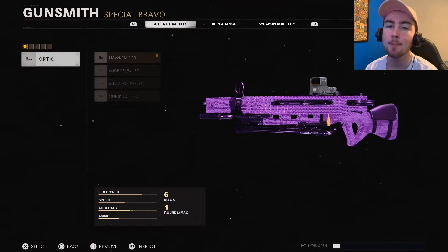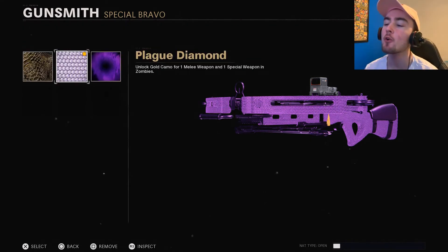I know a lot of you guys do like the Plague Diamond camo. Every time I make a Plague Diamond video, you guys really do seem to enjoy it, and I always do appreciate your support. In order to get Plague Diamond on the crossbow, you do need to unlock Golden Viper for one melee weapon and one special weapon. For melee, it can either be the Combat Knife, Kizashi Sword, Sledgehammer, etc. For special, it's either the Grenade Launcher or the Crossbow. You do want to unlock Golden Viper on the crossbow in order to get Plague Diamond for it.